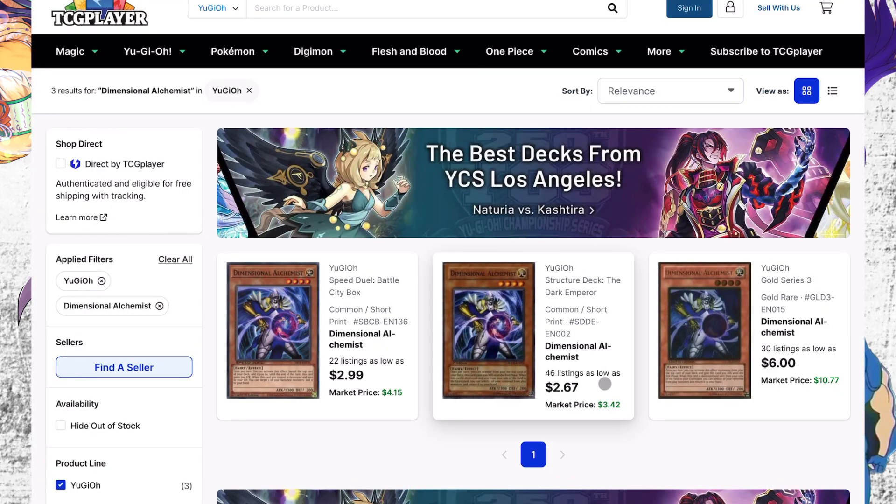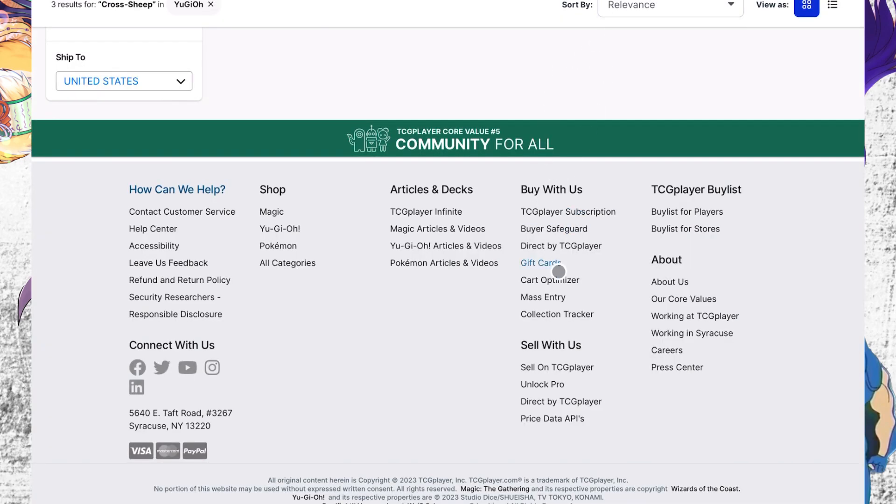Next is Dimensional Alchemist. This card is low on quantities for every single copy. The highest rarity is a gold rare. I would get the Speed Duel ones over the normal common ones since those are just from a structure deck. These are all pretty underwhelming copies, so hopefully the card gets reprinted, but it is low in quantity so we talked about it.